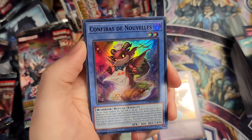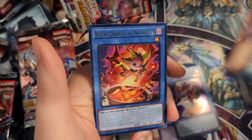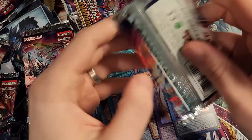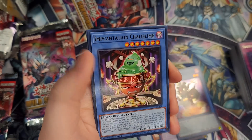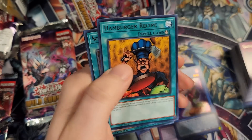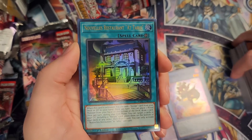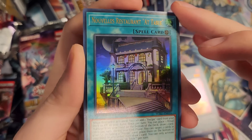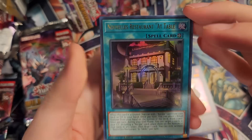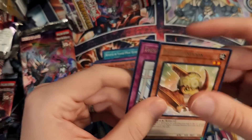First copy of the level 2 Nouvelle monster, another Eradicator Epidemic Virus, Econ, Miscellaneousaurus, and the Nouvelle level 1. The pronunciation on those Nouvelle cards is going to be tough. We have Talismandra, Double Evolution Pill, Incantation Chalice Slime, Hamburger Recipe, and Nouvelle's Restaurant at table — their field spell. Look at that artwork — I really like these ultras in this set, just how they look. It almost just looks like a nice picture of a building, but it's a Yu-Gi-Oh card.